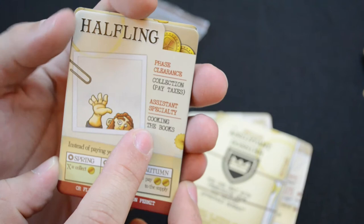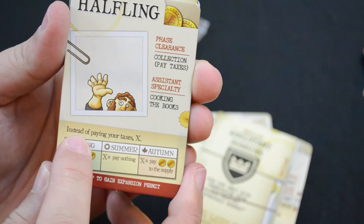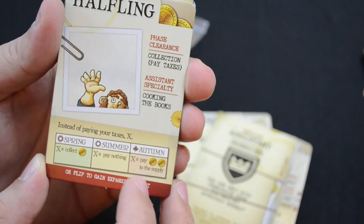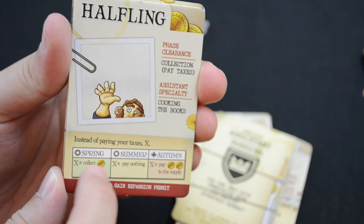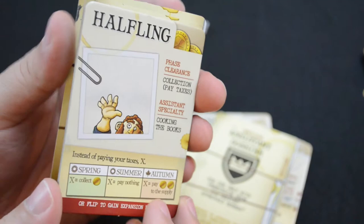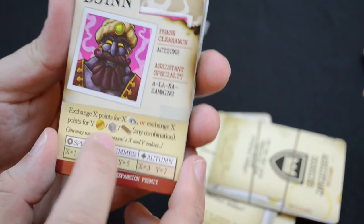The halfling's specialty is cooking the books, which happens during the collection/pay taxes phase. Instead of paying your taxes: in spring you collect one gold, in summer you pay nothing, and in autumn you pay two to the supply. So the halfling is really good early on in the game, okay in the middle months, and can still give a big discount in autumn if you're in a higher tax bracket.